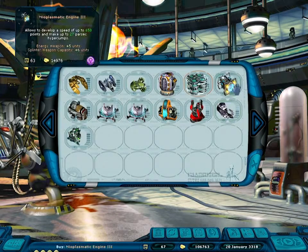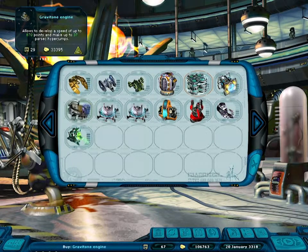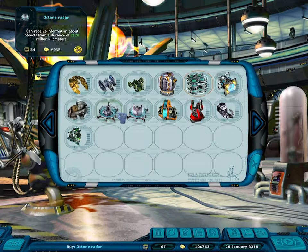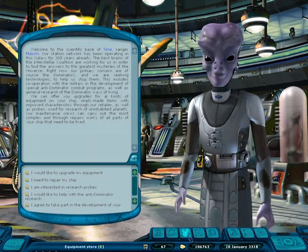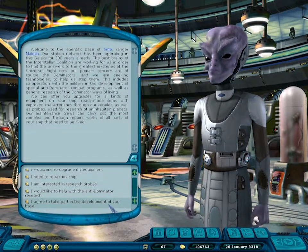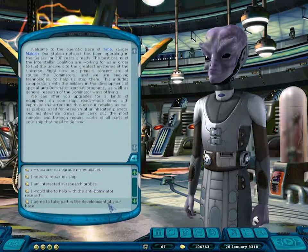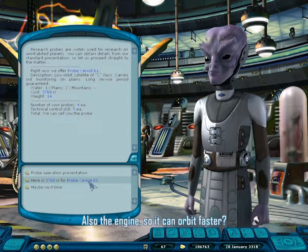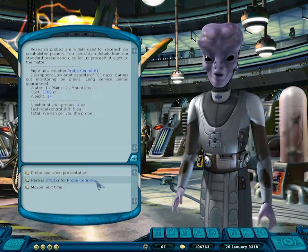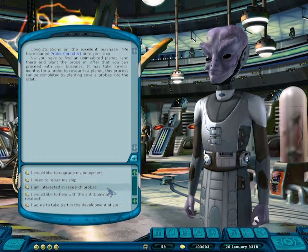A 650 engine — this normal type of engine is definitely going up in speed. There are probably some 1,000 or 2,000 speed engines out there. I have a lot of money — like 100,000. This is where you can take part in the development of the base: installing equipment to augment its weapons and upgrade its defensive systems. I'm also interested in a research probe — let me see, it looks pretty good. Let's buy one and leave it somewhere.